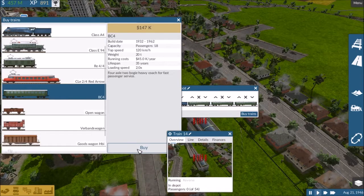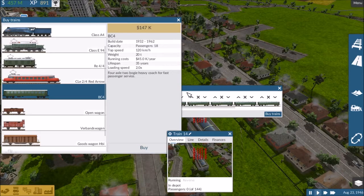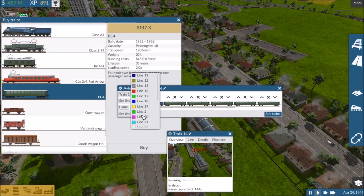Buy eight trains — one, two, three, four, five, six, seven, eight. Set line, line 2.